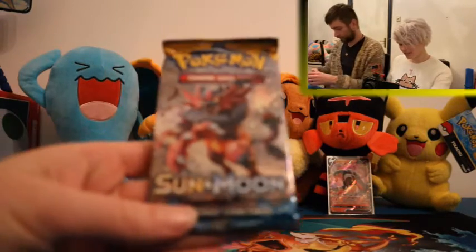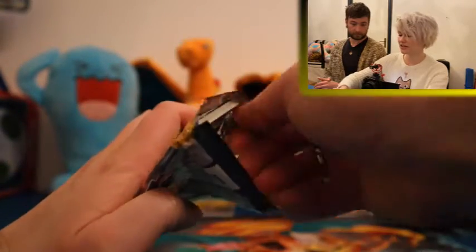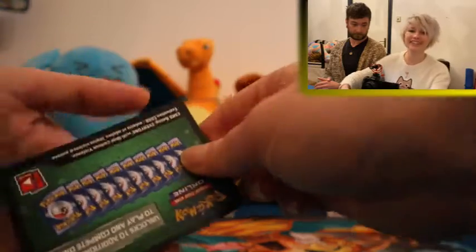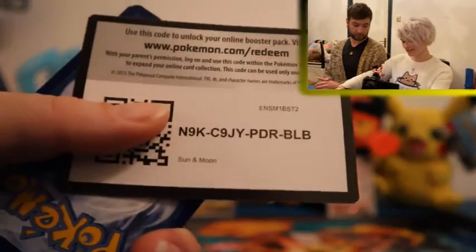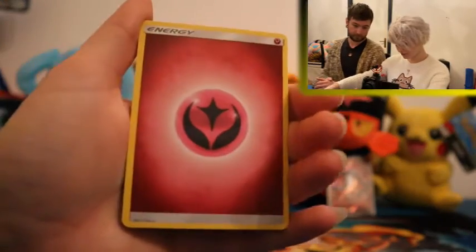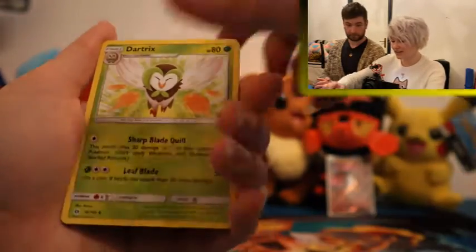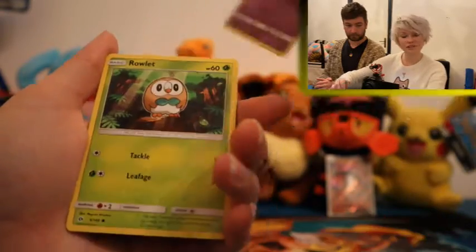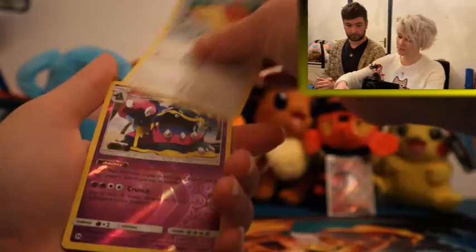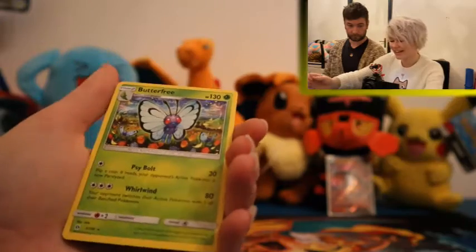I still have a Sun and Moon pack on my side to open up. Let's see if there is something else in the Sun and Moon pack. That's a green code card, so I have a feeling this tin is not very lucky. It's Moon base, so — Wishiwashi, Howe, Dartrix, Cutiefly, Drowzee, Rowlet, Alolan Grimer, Sparrow, Reverse Alolan Muk — which is actually a pretty cool reverse — and a Butterfree.